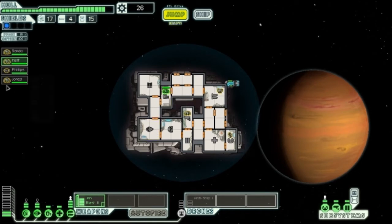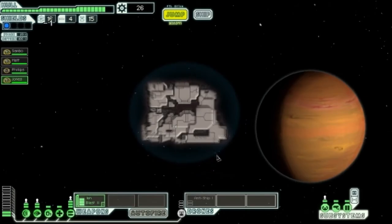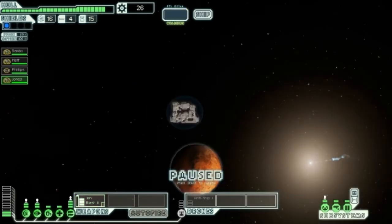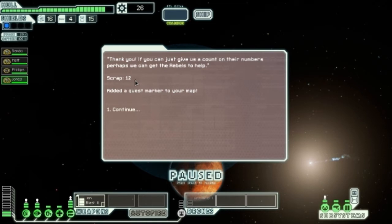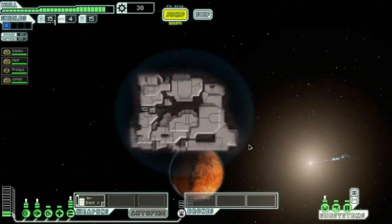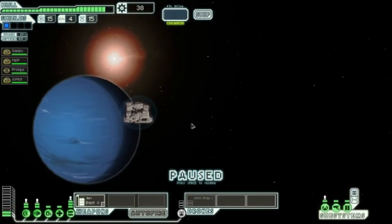We really need a better weapon. We pick up a quest — all military ships have been destroyed or damaged during the rebellion, but there are reports of a mantis war camp only a few jumps away. They need us to count enemy numbers. We accept for 10 scraps and a quest marker, and head over there.